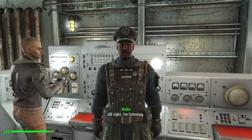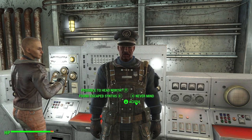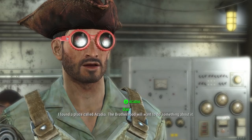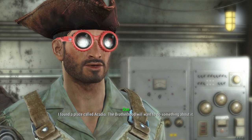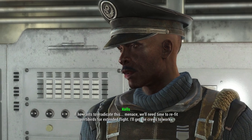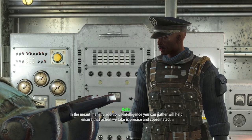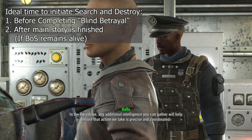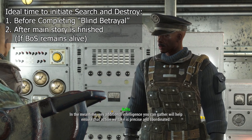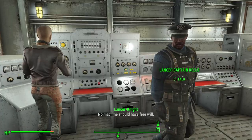At this point, let's get the rare power armor. There's a miscellaneous quest to inform either the Brotherhood, the Institute, or the Railroad of the existence of Acadia. If you inform the Brotherhood or the Institute, the quest will lead to the destruction of Acadia, and the rewards aren't really worth the cost. However, we can initiate the Brotherhood Search and Destroy quest by notifying Lance Captain Kells. One note: doing this before completing Blind Betrayal makes it easier to complete without interfering with the main story. If you've already finished the main story and the Brotherhood is still alive, you can still do this quest as well.